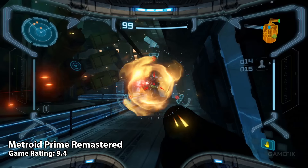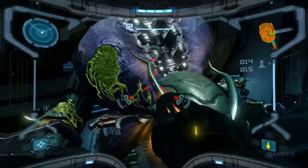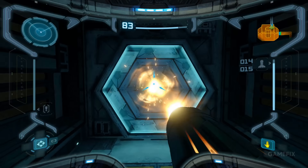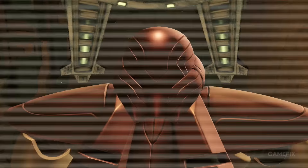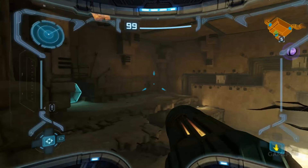Few games stand the test of time, but Metroid Prime is one of the select few titles from a bygone era that still feels as good to play today as it did on the GameCube back in 2002. More than two decades later, it's even better as this first-person shooter got a massive facelift for Nintendo's hybrid console. Looking better than ever, Samus Aran's shift to the third dimension is a great example of evergreen gameplay design that influenced an entire generation of action games in its wake. It's still Metroid right down to its first-person bones, but the slick action and well-paced exploration can be enjoyed without needing to don nostalgia goggles.